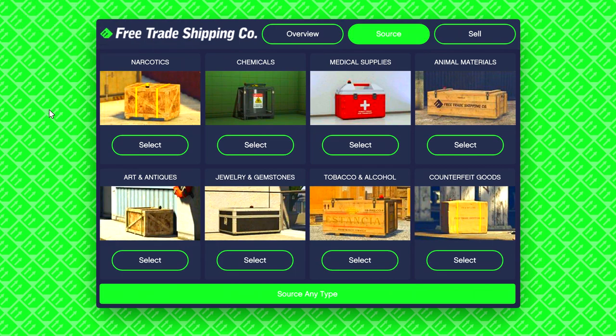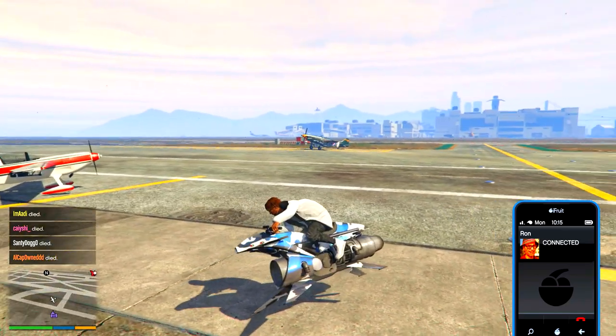There are a lot of different things you can source, but the three I would focus on are animal materials, arts and antiques, and jewelry and gemstones. The reason for that is if you get to 10 crates for each of them, you'll actually get a 12% bonus on how much money you get, whereas the other ones don't do that.